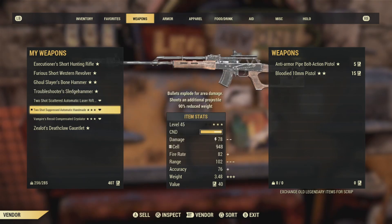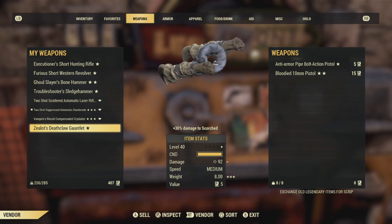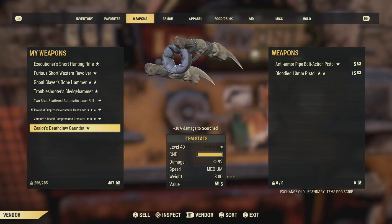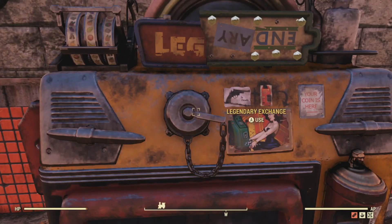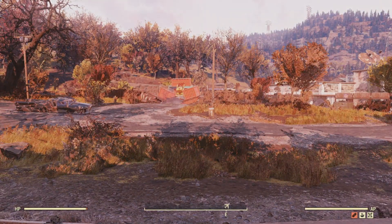Now let's go back to those items with one, two, or three stars on them — those are legendary items. You don't want to sell them to the robots. You want to keep them. You get such a tiny amount of money — almost the same as a regular assault rifle.